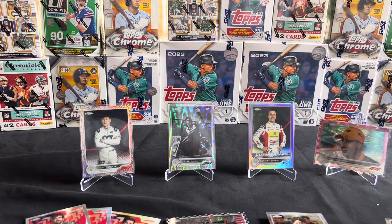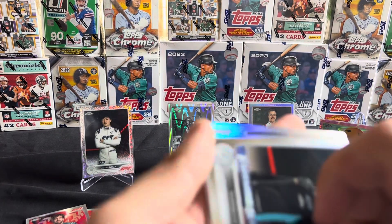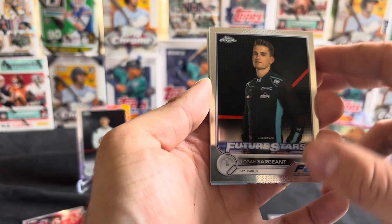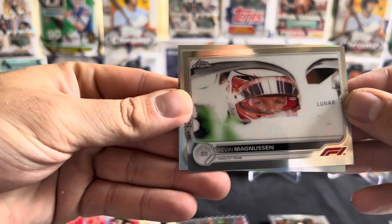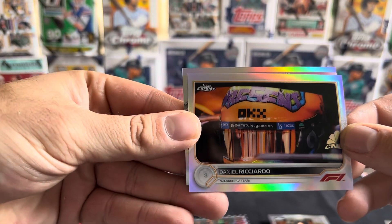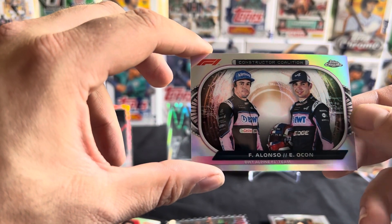Last two packs here, we'll see if we can get anything good. We've got our American boy here — Logan Sargent Future Stars card. And we've got Kevin Magnussen, Daniel Ricciardo, and we've got the Constructors card for Alpine there with Fernando Alonso and Esteban Ocon on it.